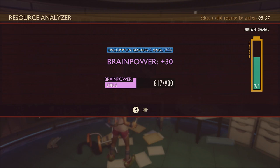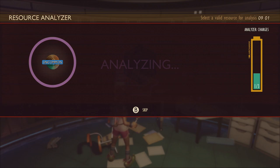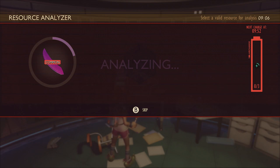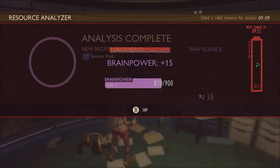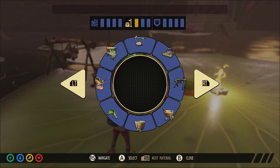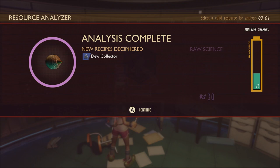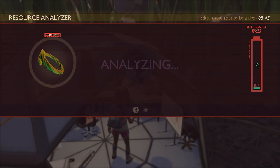Analyzing new resources allows you to learn new crafting and building recipes, rewards a minimal amount of raw science, and raises your brain power level which unlocks new weapon and armor crafting options. Another reason you'll want to analyze often is because certain building recipes such as grass walls, dew collectors, bounce webs, and more can only be unlocked by analyzing specific resources. You'll need to use web fiber in a spinning wheel to make silk rope which then needs to be analyzed to unlock the highly coveted dew collector. If you're starting a new game, I highly recommend analyzing plant fiber, a peblet, and crude rope first to quickly unlock most of the tier 1 weapons and tools.